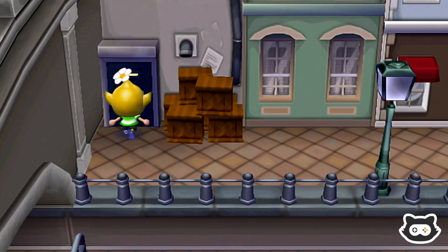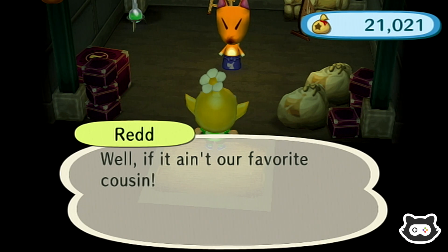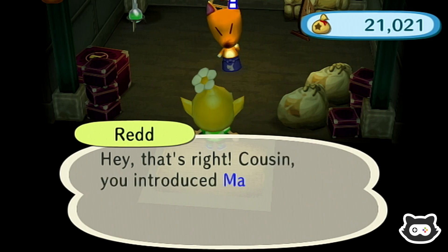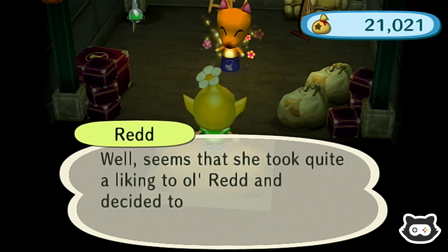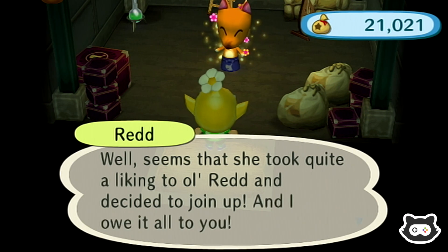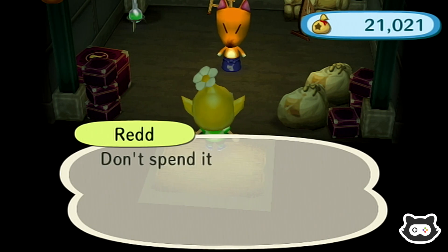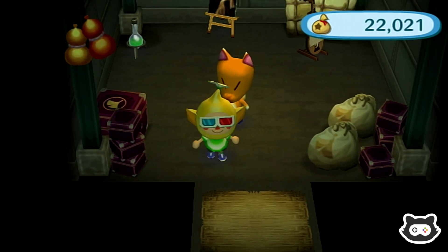We're going to check out Red because his stuff refreshes every Wednesday, so we're a day after a new stock — I hope there's something good. I see a painting; it looks like he might always have a painting. Red says: 'Well, if it ain't our favourite cousin! It seems Mary from Mori Land took quite a liking to old Red and decided to join up — and I owe it all to you. Here's a thousand bells, just for you. Don't spend it all in one place — unless it's here!'